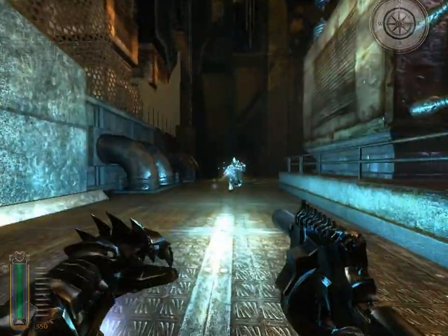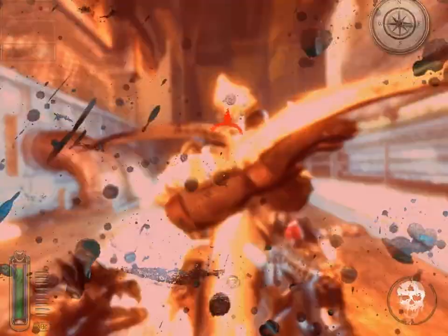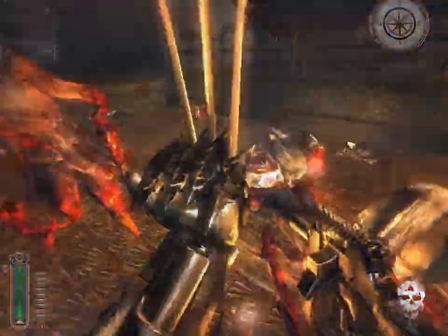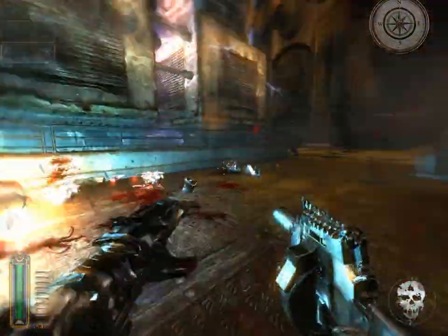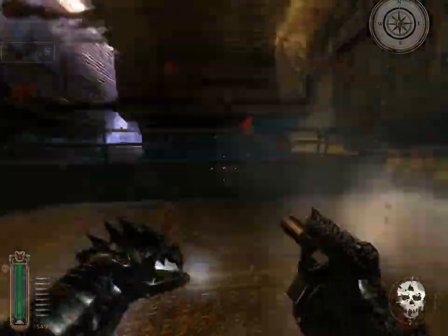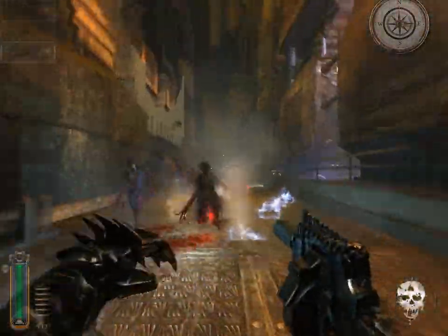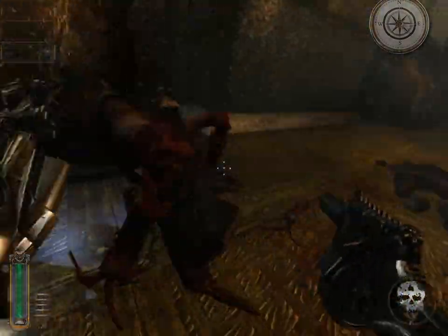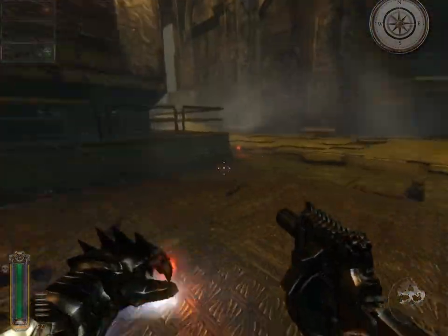So we have quite a number of quickly chained together ambushes here. It doesn't seem like a lot at first, but you want to make sure and take these rooms as slowly as possible. Try not to rush through them to try to get to the exit, as it will continually spawn more and more enemies and they can quickly become overwhelming.